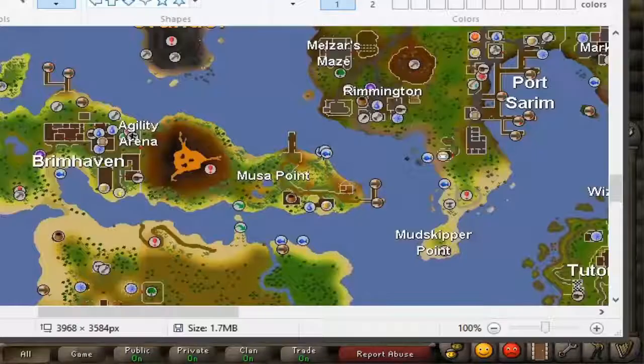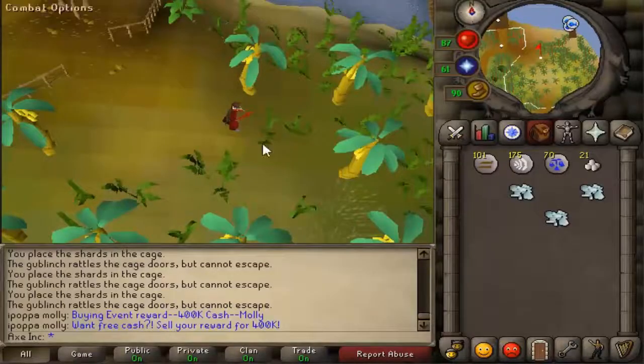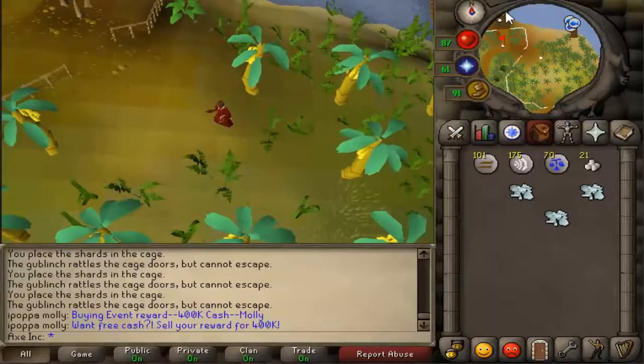The first thing you gotta do is use your glory teleport to here, and then walk to the bridge at here. So yeah, let's go.